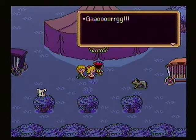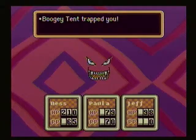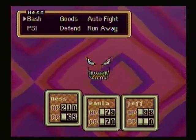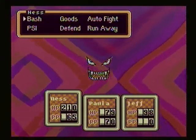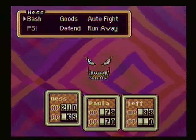Tents aren't supposed to do that. Gorg. How very eloquent. And the boogie tent trapped us. It's just the face on the side of a tent. But here's a boss fight for ya.